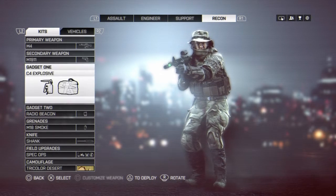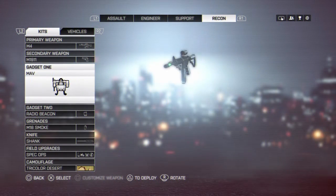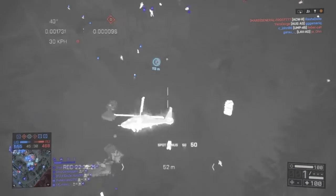Third, go to C4 for explosives — I know it's popular, but remove it and put the MAV there, because the MAV will do their job. Trust me, I've used too many hours in this.